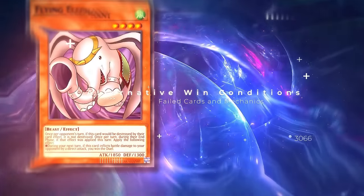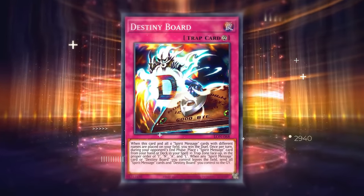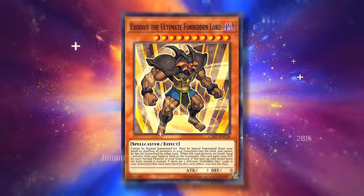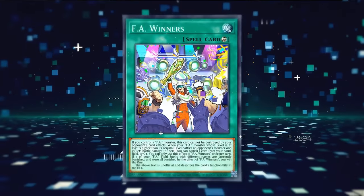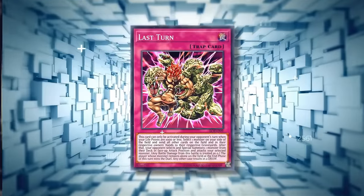In Yu-Gi-Oh! there are three standard ways of winning the duel. The most commonly well-known is reducing your opponent's life points to zero, with the second being your opponent's surrendering, and the third being a deck out. But as well as the game's main win conditions, there are also a number of alternative win conditions caused by card effects that we're going to explore today and discuss why they never really took off and the issues with alternative win conditions as a whole.